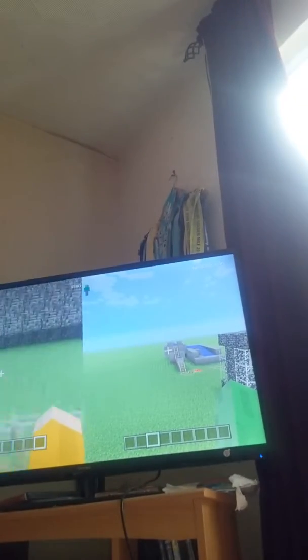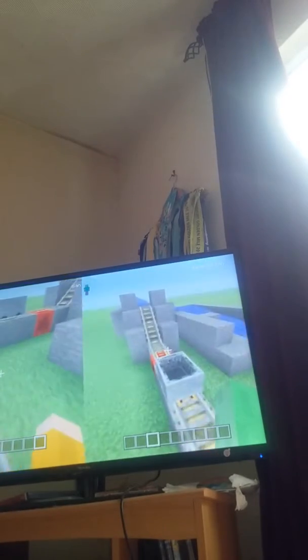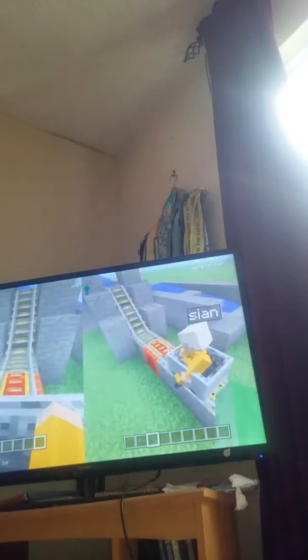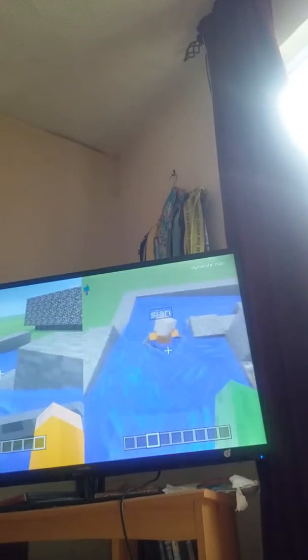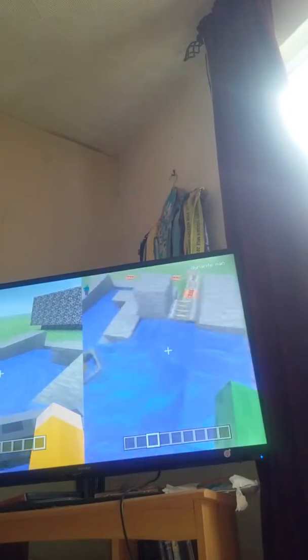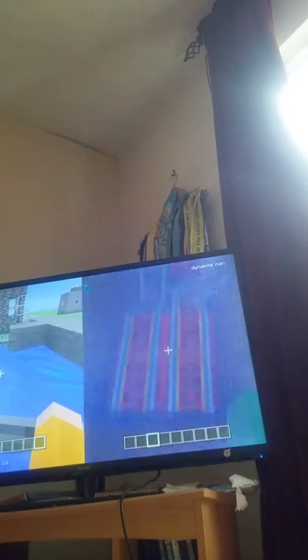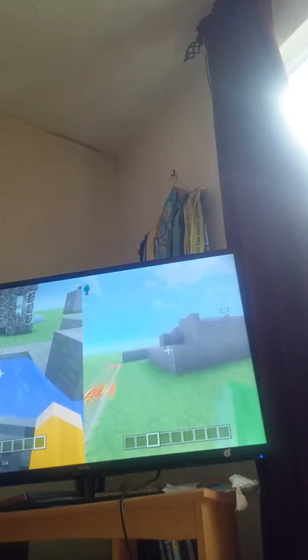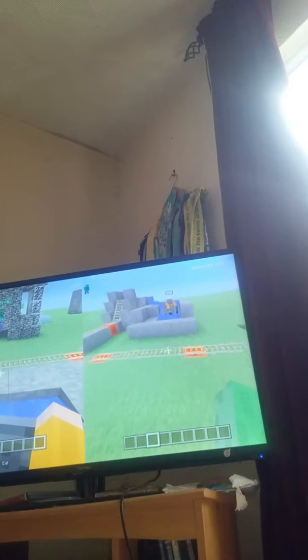Welcome to another creation I have made, which is the log flume. Let me show you how it works: you get into this minecart, and then you fly up there, and this water up here takes you downstream. Then there's a bit of track down here which allows you to come back up and then back into the station.